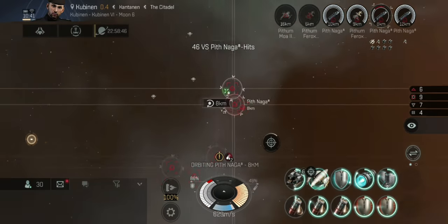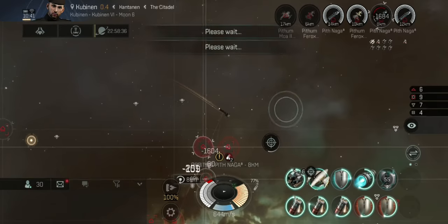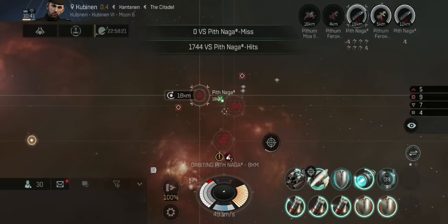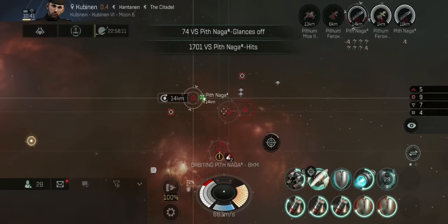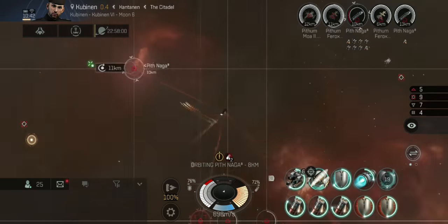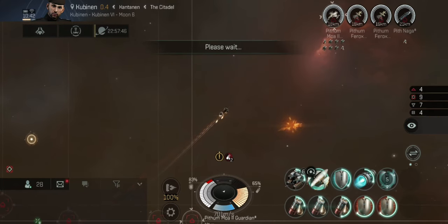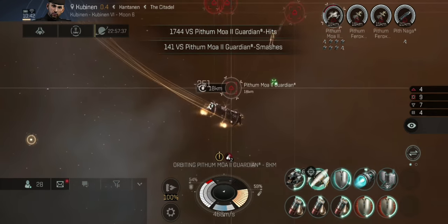There are no frigates on this wave that I can see and I'm not being webbed, so I can pretty much pick and choose who to take out first. Usually best to take out the closest target in this scenario. My capacitor is nice and stable — I'm not having to boost continuously — however it doesn't hurt to leave your shield booster on if you're maintaining a steady cap using your Nosferatu.